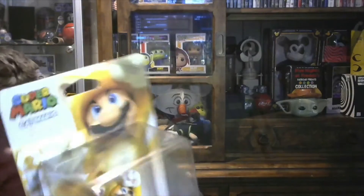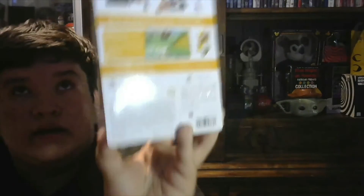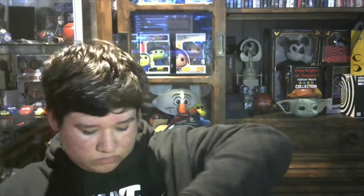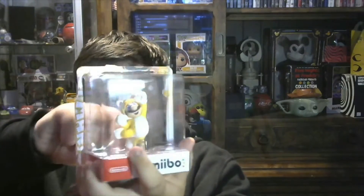Now let's take one more look at Mario — there's the box in the back — and now let's open this. Now I open the back, and now we can just take out Mario from the box.